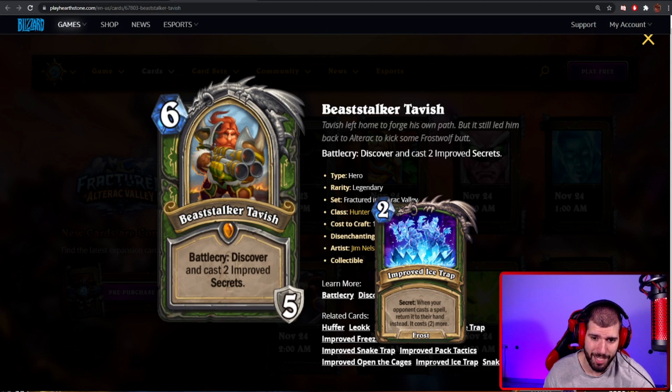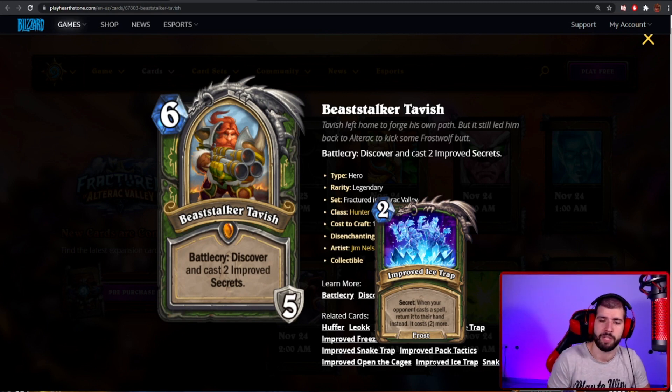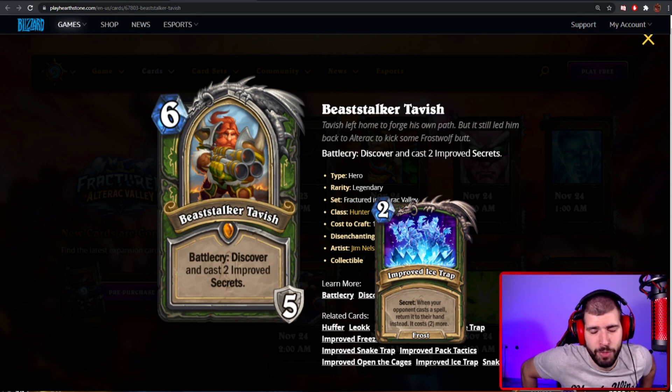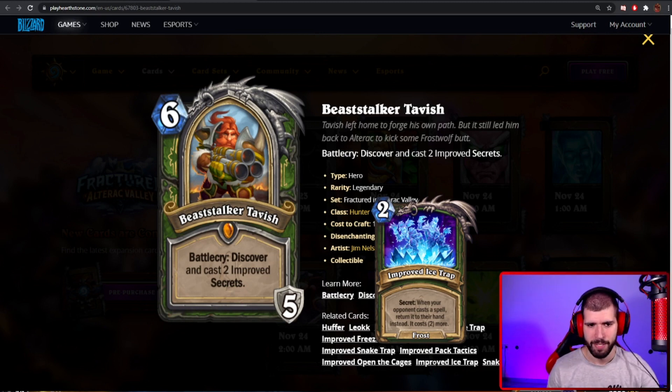The interesting secret here is Improved Ice Trap, which is a secret we don't already have. I believe this is actually a spoiler for a new secret we will be seeing for Hunter not too long from now. The new secret is: when your opponent casts a spell, return it to their hand and it costs 2 more — which is basically a Freezing Trap for spells. It's a very interesting mix between Yogg, Counterspell, and Freezing Trap, and I really like this design.